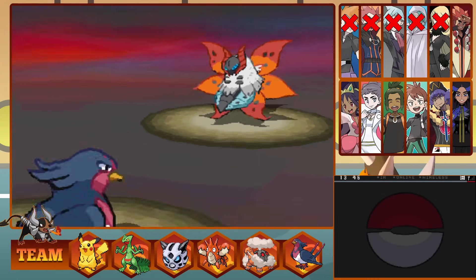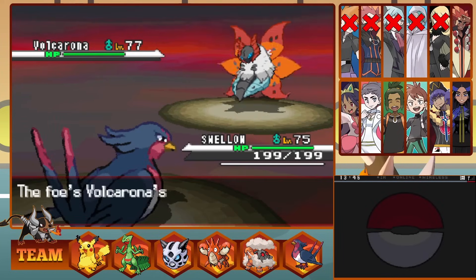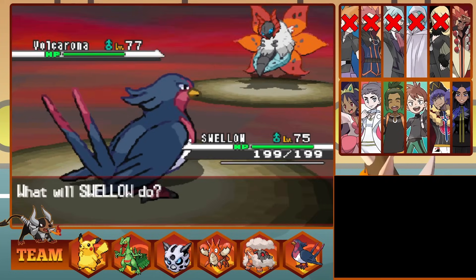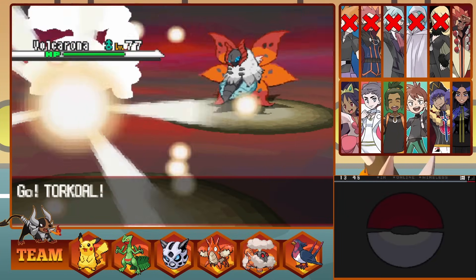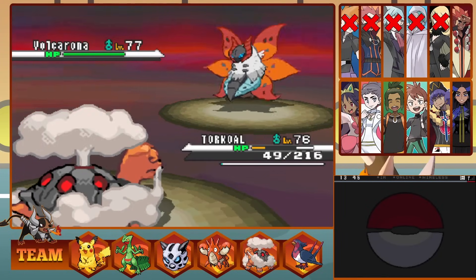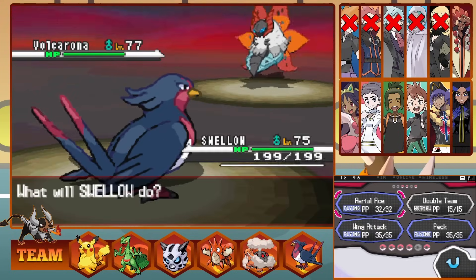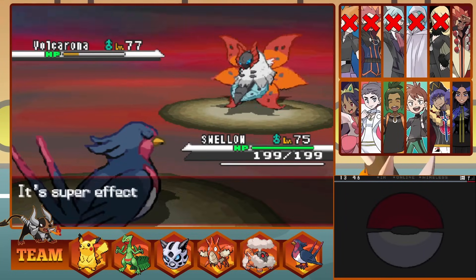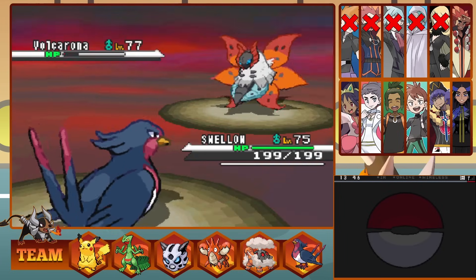Now is Volcarona — a huge threat. We swap into Swellow as he sets up a Quiver Dance boosting his stats. We swap back to Torkoal trying to predict the Overheat, and we get it right, lowering his stats. We go back into Swellow as he Quiver Dances again, and our Wing Attack brings Volcarona really low. We then luckily dodge an Overheat and take it down with an Aerial Ace.